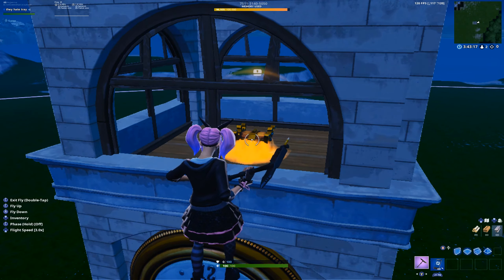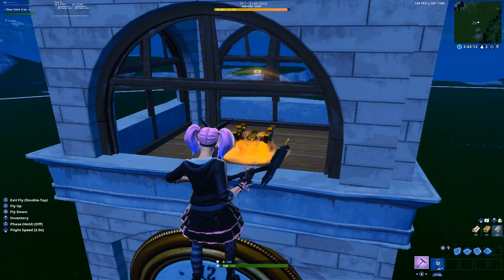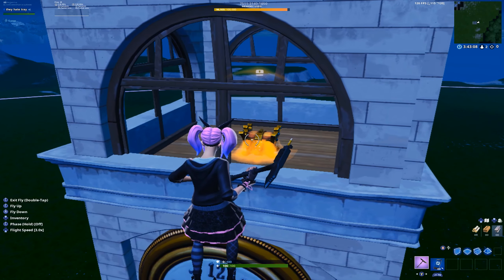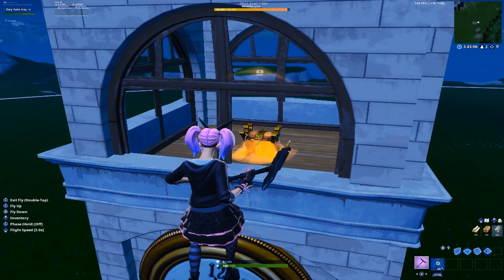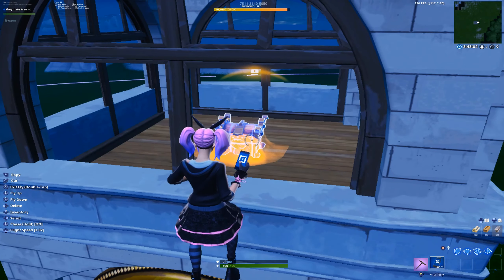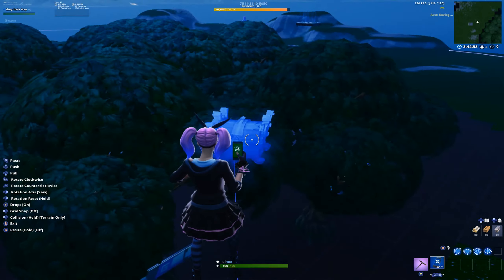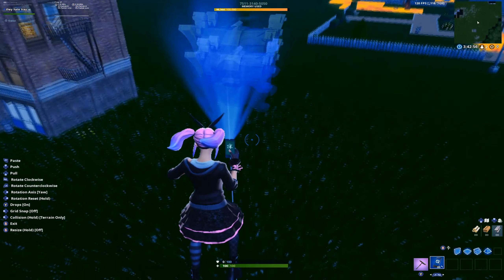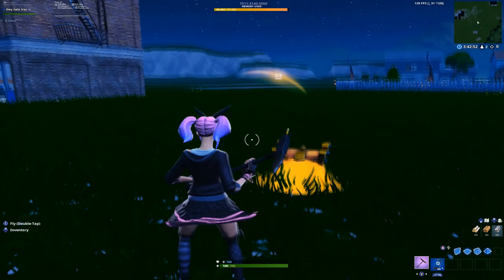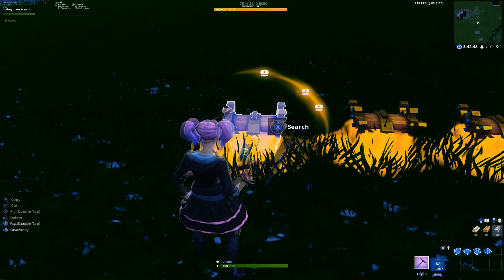The problem we had when I was testing this out is I just put chests anywhere with a blue AR, some minis, and some bullets in all the chests. People said that wasn't fair — the guns should be randomized. So what I did was I added random chests. These chests look different from the other chests and are placed out in all the buildings. The loot is never the same.